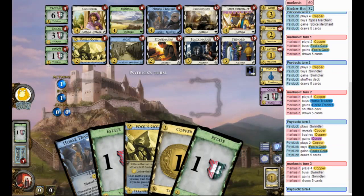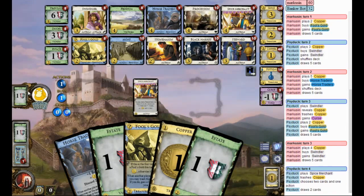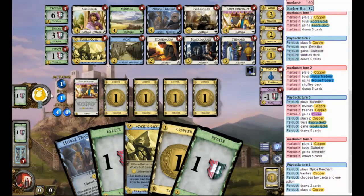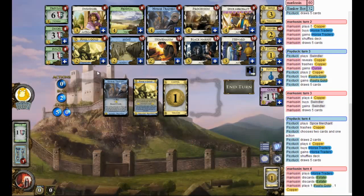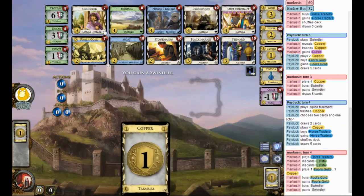Swindler. Spice Merchant — something good for him. I could get a Horse Traders. Procession. It's the Horse Traders, yeah — let's just cut that. Do I want a Spice Merchant or do I just want two Fool's Golds? I'll have a lot of Terminals. Or do I want another Swindler? I could get Fool's Gold Swindler — double Swindler on him. Maybe punish a Spice Merchant. I kind of like the Spice Merchant, but it's not a great fit. I kind of want at least one Fool's Gold here. No, I'll go for the Fool's Gold Swindler kind of thing.